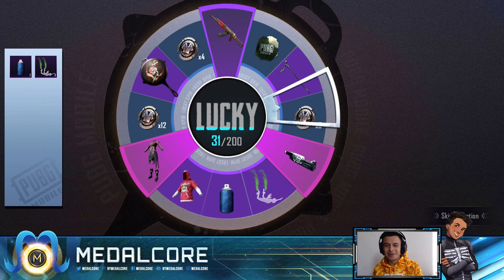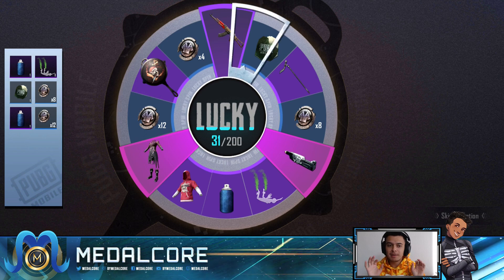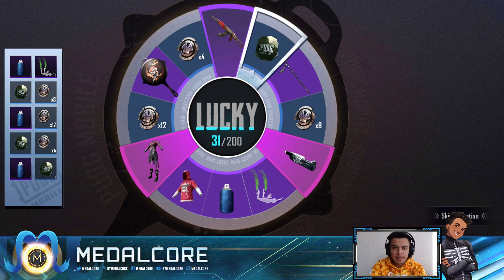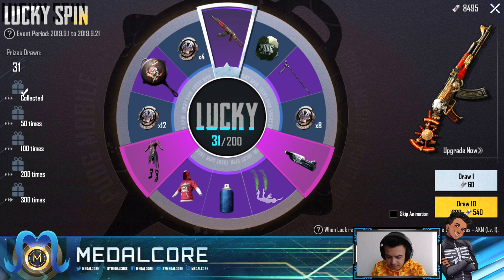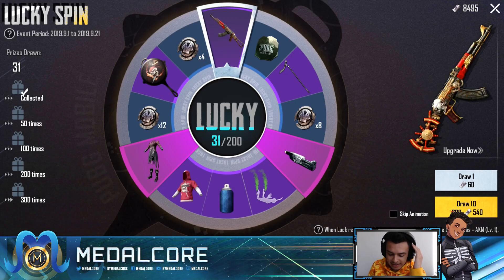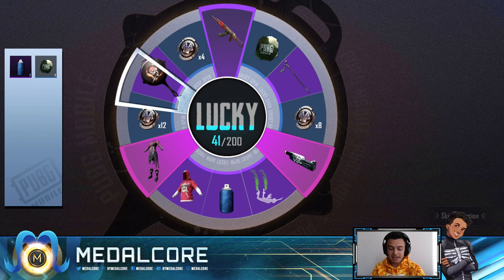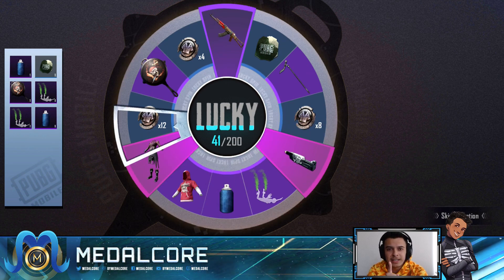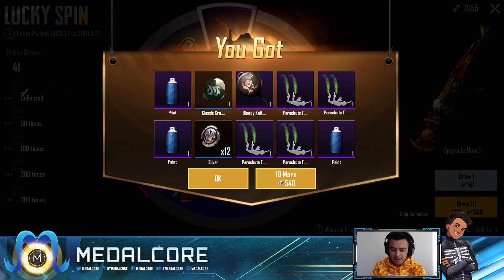We definitely want the AK skin, and duplicate AK skins are completely fine too. The AK skin is an epic — there are six epics in the pool, and the epic rate is 44%, which is insane. Legendary items are a 2% chance and we've already gotten one. This is probably the most UC I've ever spent on a lucky spin, but I'm glad they've gotten cheaper. The Godzilla UAZ used to cost 1000 UC per 10 pulls and now it's only 540.